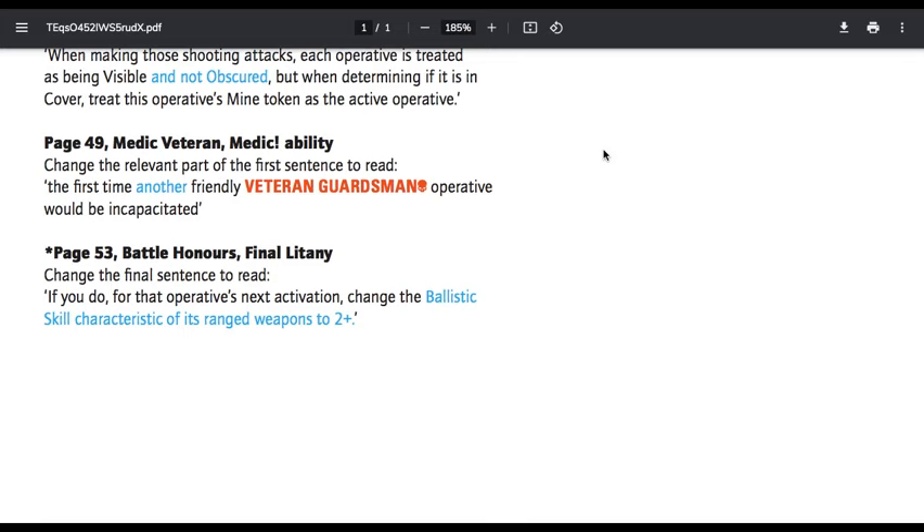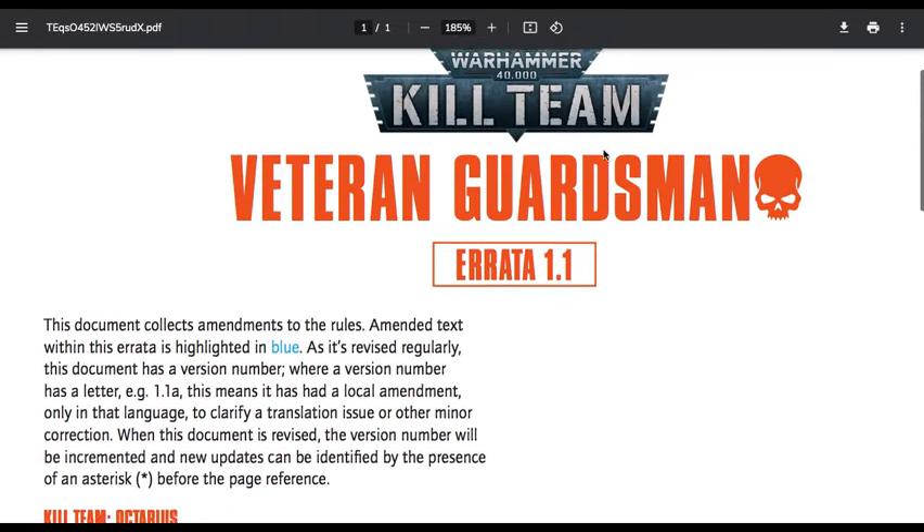Page 53, Battle Honors, Final Litany — change the final sentence to read: if you do, for that operative's next activation, change the Ballistic Skill characteristic of its ranged weapon to 2+. Each time a Veteran Guardsman operative gains a battle honor, instead of determining one from its specialism, you can instead determine one from the Veteran Guardsman specialist table below. Final Litany: when the operative is incapacitated, you can use the In Death Atonement tactical ploy without spending any command points if this operative is the Veteran Guardsman selected. For that operative's next activation, change the Ballistic Skill and Weapon Skill characteristic of its weapon to 2+. Note it does not gain the 2+ weapon skill in the original — only for shooting. Probably less relevant for most people as that is for campaigns.